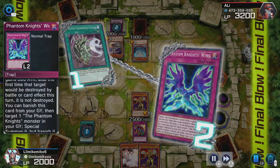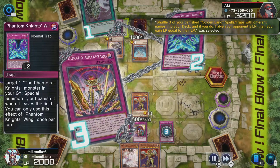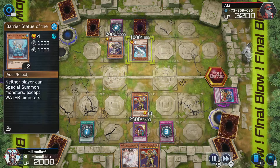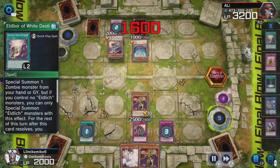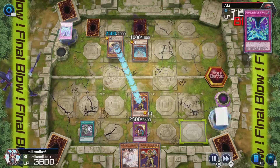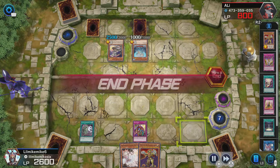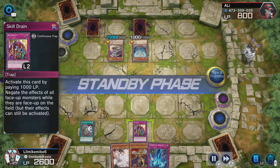Look at this clutch play right here — he's going to take damage. Just in case he had back row to destroy my Eldritch and then attack me, I wanted more health, so I played that card simply to gain health. He destroys my Eldritch — that's fine — and then I'm just going to bring it right back.